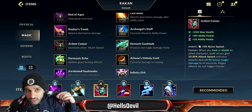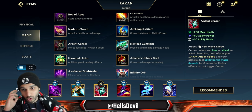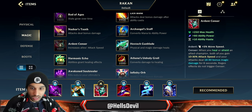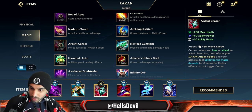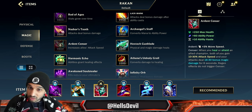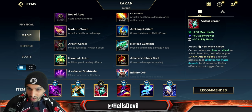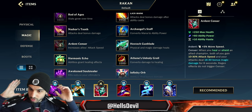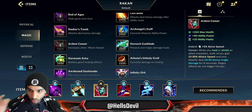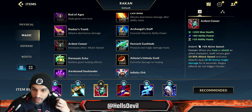Your second item is generally Ardent Censor. Rabadon's Deathcap deals more damage, but Ardent Censor is more worth it. You might think Rakan only has one way to proc Ardent Censor, but he actually has two. First is with his third ability - you dash to an ally and give Ardent Censor to that ally and then to another. The second way is his first ability, which can give Ardent Censor to multiple allies at once since you can heal as many people around you as you want.